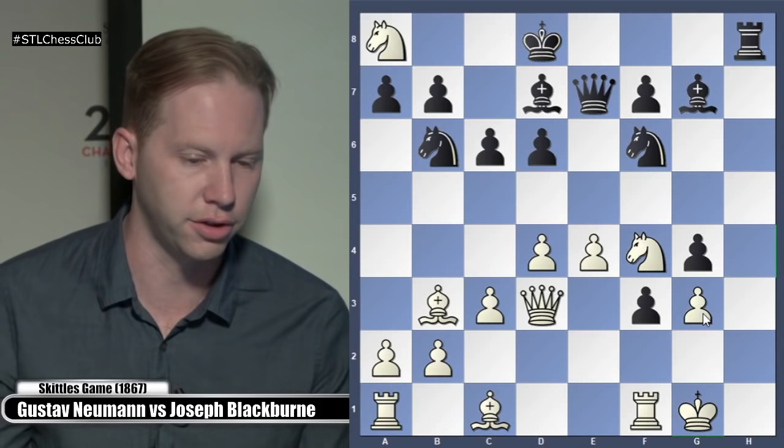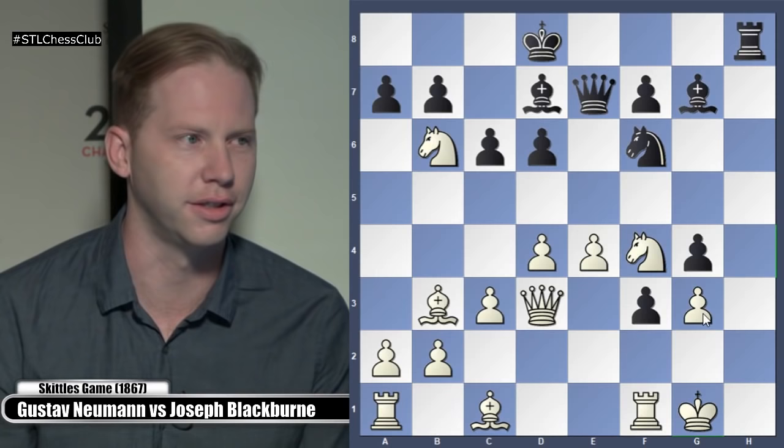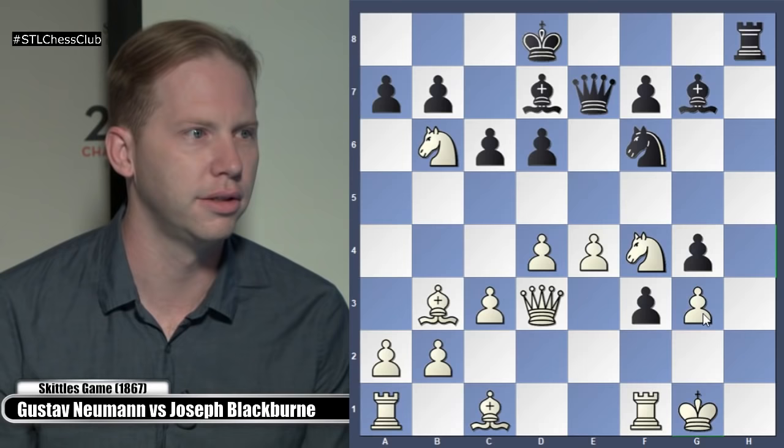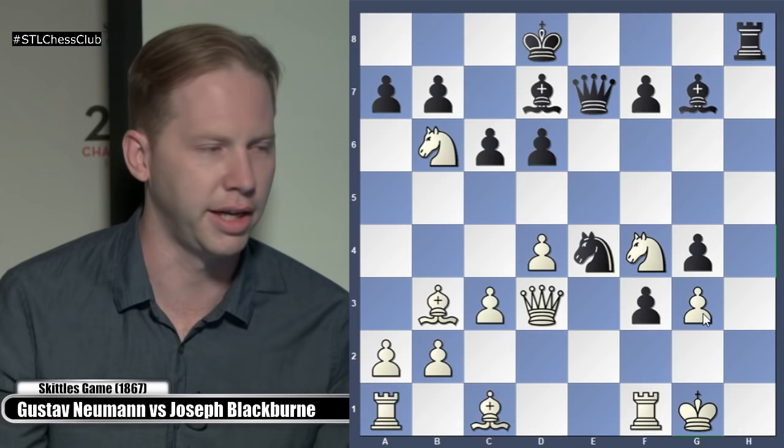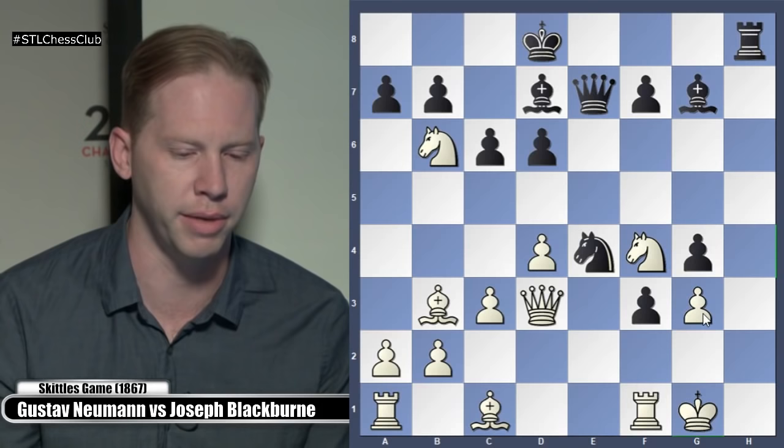White took on B6. Now he's up a lot of material. What do you think Black played? Did you take back on B6? Of course not — continuing to throw his pieces in to create this total melee. Knight E4. So what's the material? Already down a Rook and a minor piece. But White King is the target — Black's not worrying about material, not counting pieces. That's for other people, not for Blackburn.